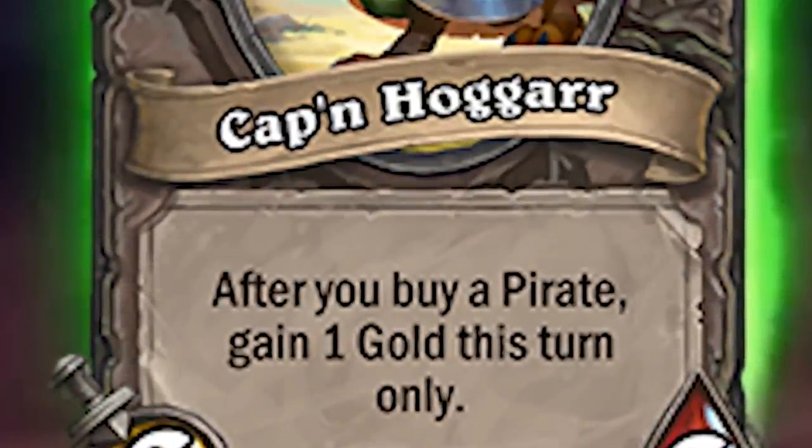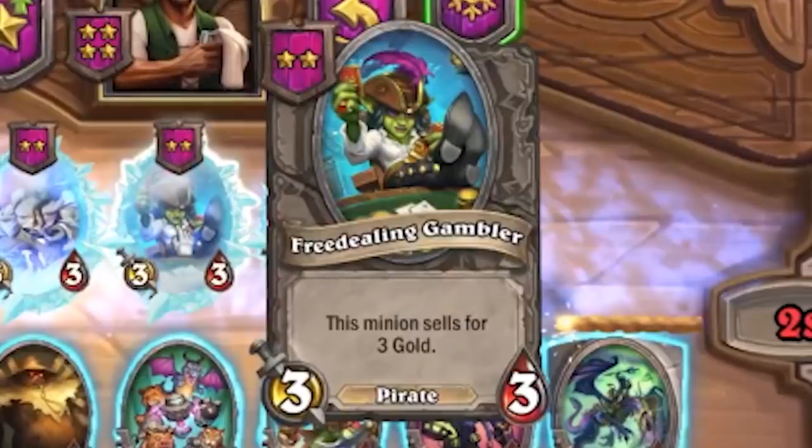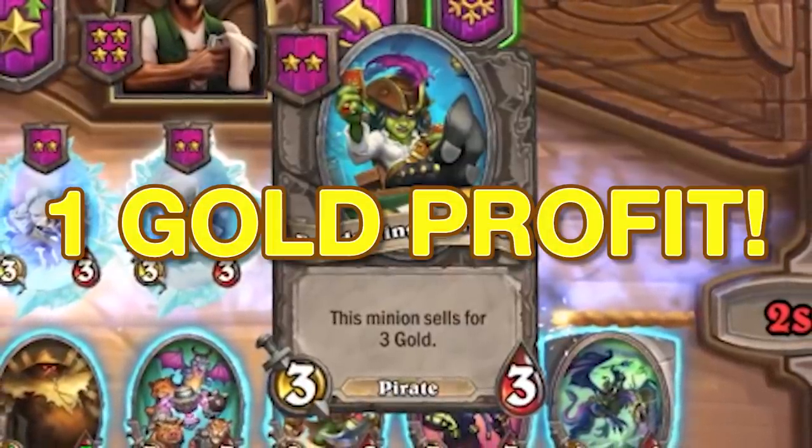Yarrr! Money in the bank, yo. I buy a unit for three gold and then I get four gold for it! Money prayer goes brr!